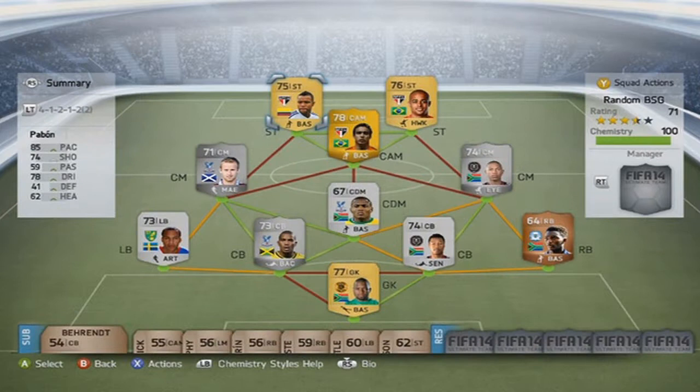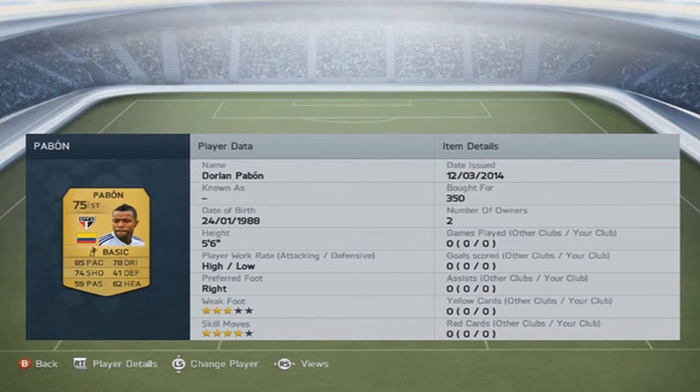I don't actually know if I reviewed Pabon. If I haven't, here he is: high-low work rate, four-star skill moves, 85 base, 74 shooting, 78 dribbling — looks like a real gem at 350 coins only. And yeah, that was the squad. Let's get on to a game then.